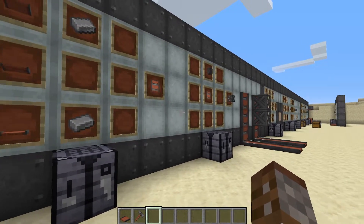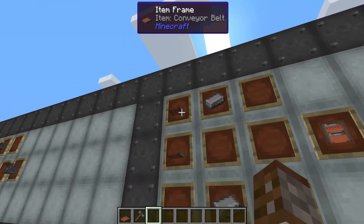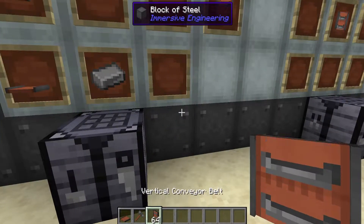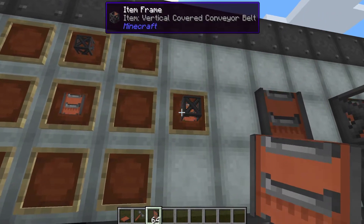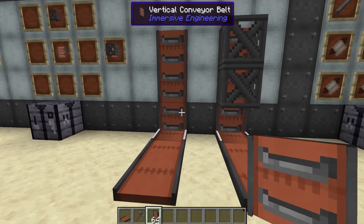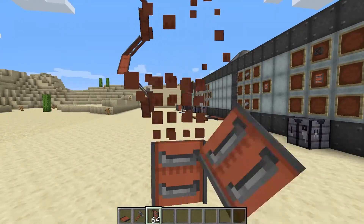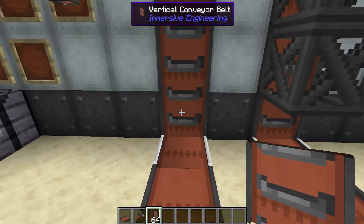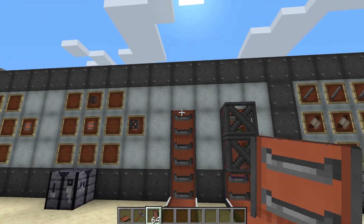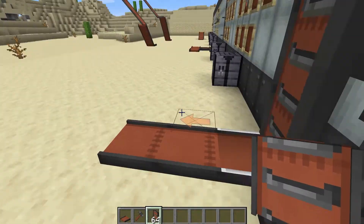We know basic conveyor belts and how to bring them up and down, but what if we don't want to make a big ugly staircase? This is where vertical conveyor belts come in. This requires three conveyor belts and two iron ingots to give you three vertical conveyor belts, stackable up to 64, with a steel scaffolding variant as well. Vertical conveyor belts are very cool — they work against the wall or just stacked on top of each other in the open. If you stay on them, the vertical ones will actually take you up as well, though the steel cage version will not pull you up.